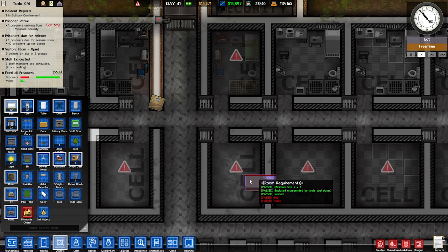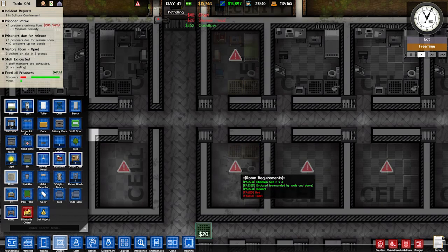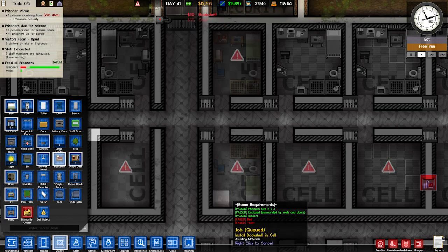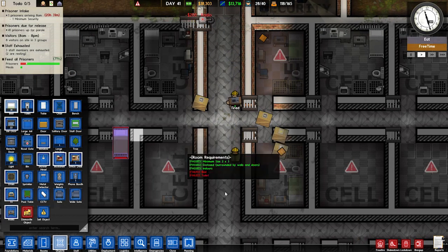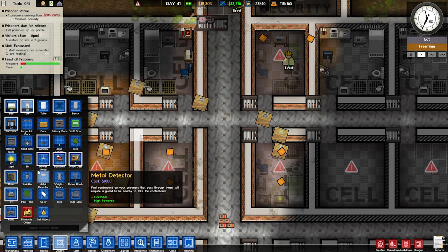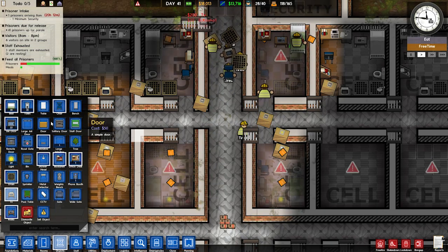Bed goes there, toilet at the end of the bed, and then sitting on a toilet. Got a chair — what did I do? Bookshelf — oh that's a desk, sorry. Bookshelf goes there, TV goes there, and radio next to the bed. I know these are going to be great luxury cells. Don't know if the drains on the showers will work properly or not, but we'll see how we go. Couple of drains, bookshelf, then TV and the chair. Those are all those inner cells done.